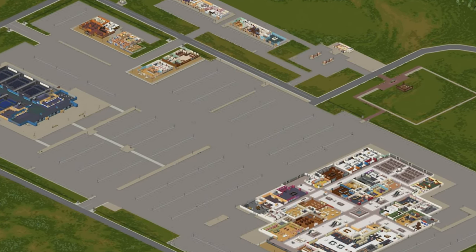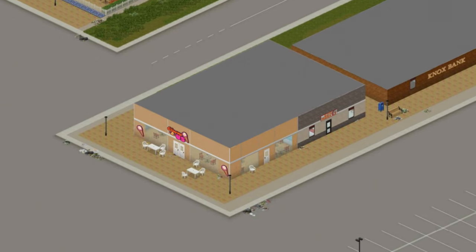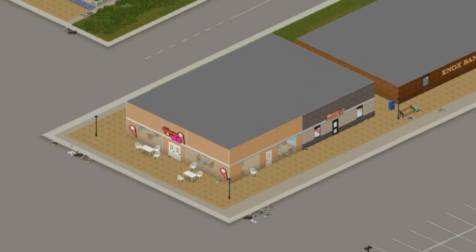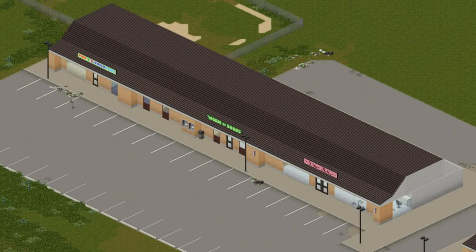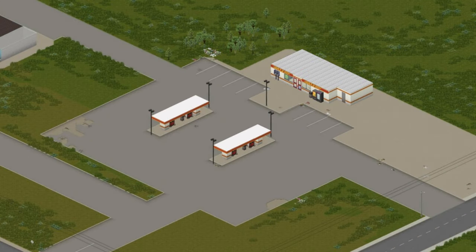Its huge parking lot provides tons of vehicle spawns to hotwire, salvage, and choose from. If you can get to it before the power shuts off, the ice cream shop is my go-to for loads of free calories in the first months of survival. Just across the street is a small bookstore and another gas station in case the one by your base runs dry.